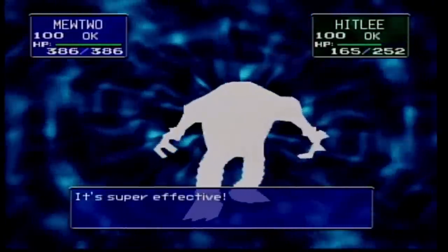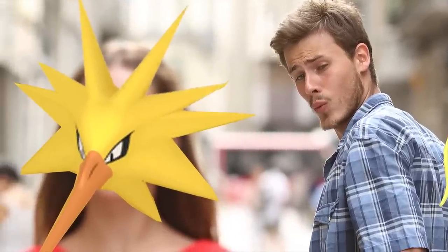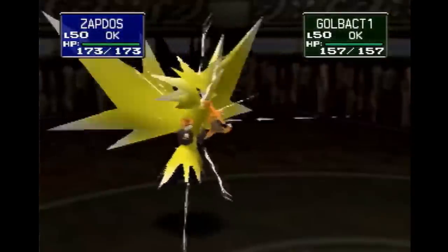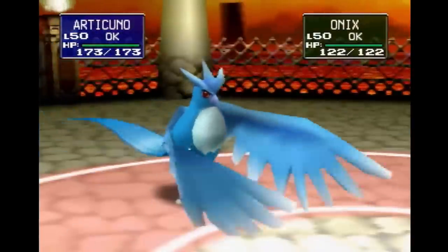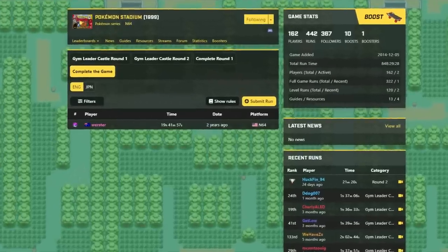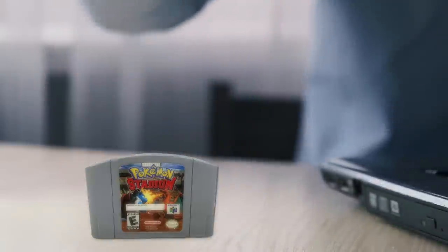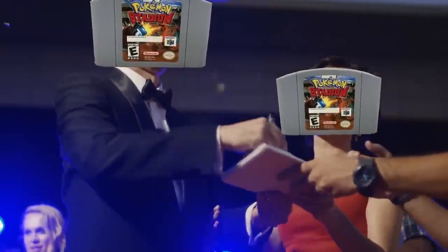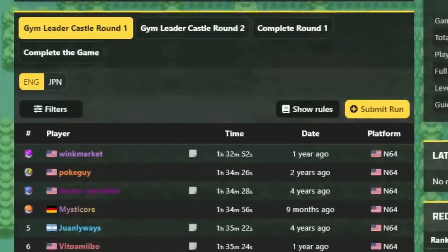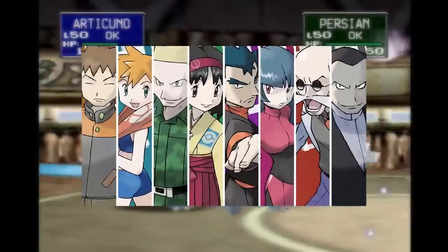Giving you hundreds of thousands of possibilities that you might not have experienced by using non-rental Pokemon. But let's be real — you're not going to put Magikarp, Caterpie, or Paras on your team; you're going to go for the stacked Articuno, Moltres, or Zapdos. And to be honest, speedrunners do too in so many categories. There are a ton of categories we can dive into, like the 19-hour speedrun to complete the entire game, but let's focus on the most popular category: Gym Leader Castle Round 1.